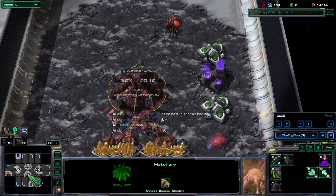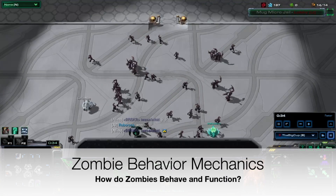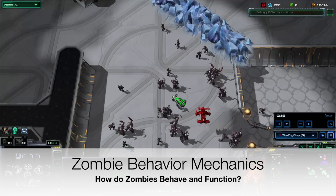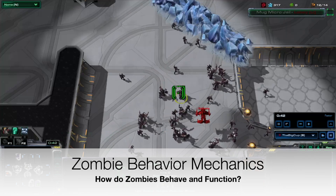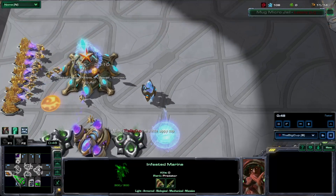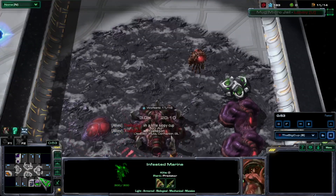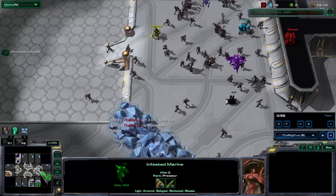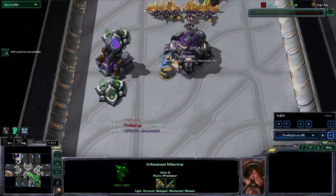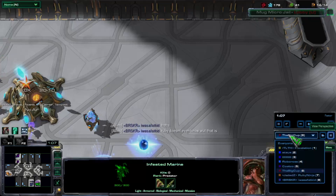Today we're going to be doing an educational video on zombie behavior mechanics. Zombie behavior mechanics is a really big part of zombie games, because zombies have behavior. They have a way that they interact with players, and they have a way that they interact with the environments that they move around in. In our video today, we're going to be watching this replay to learn about zombie behavior mechanics — this game had a lot of good examples showing how zombies behave.